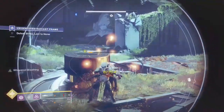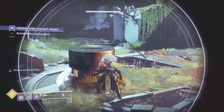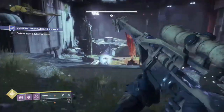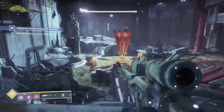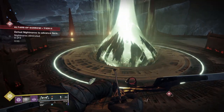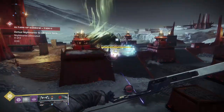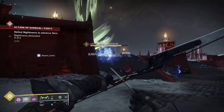The next and final step is somewhat anticlimactic. You're going to have to kill Civix, but he is fairly easy to defeat. Head to EDZ, launch the mission from the quest marker, and defeat him. Now that that's over with, head back to Ada and pick up your Izanagi's Burden.